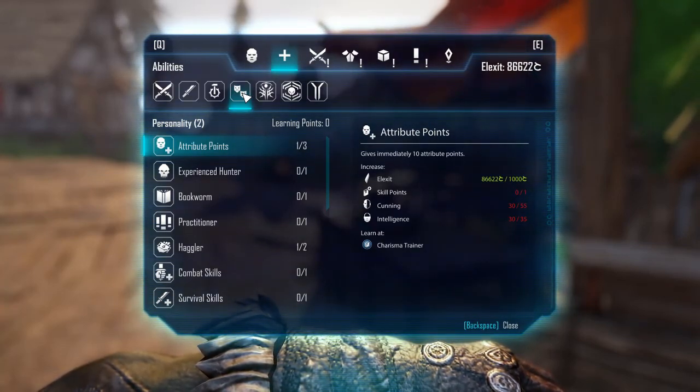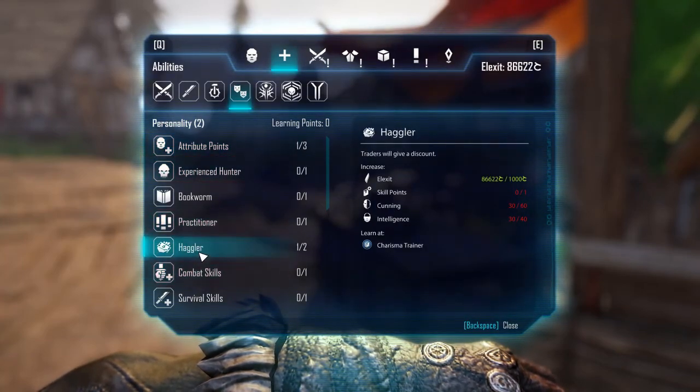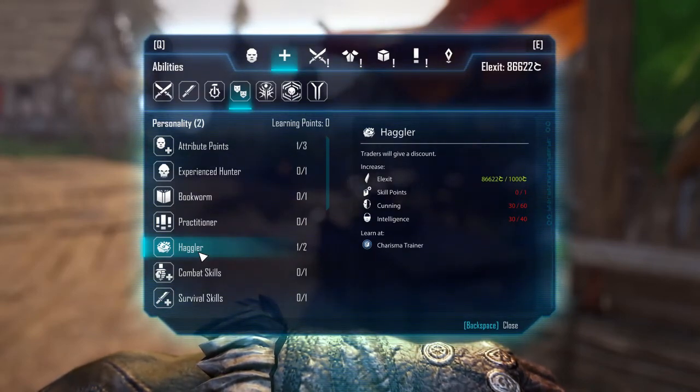There are a couple of things you have to have to start this off. First, you're going to have to have at least one point in the Haggler skill. This basically gives you a discount from traders, so if you buy anything they'll lower the prices for you. You have to have the Haggler skill to get going.